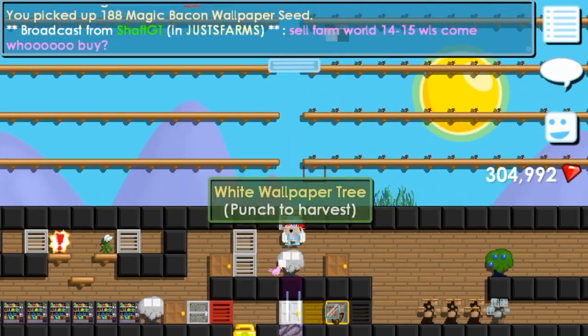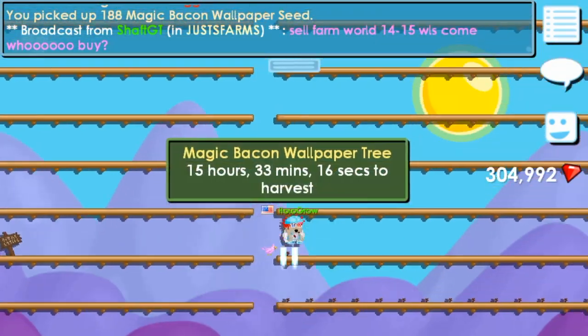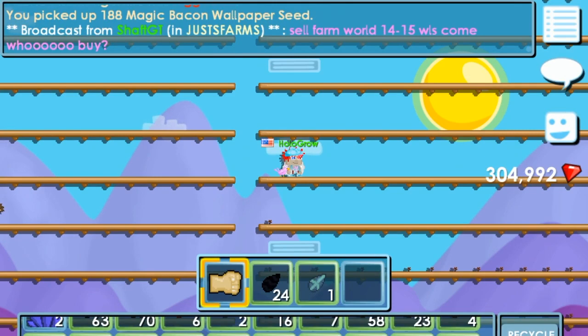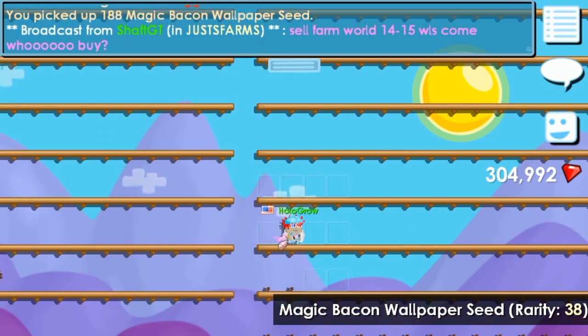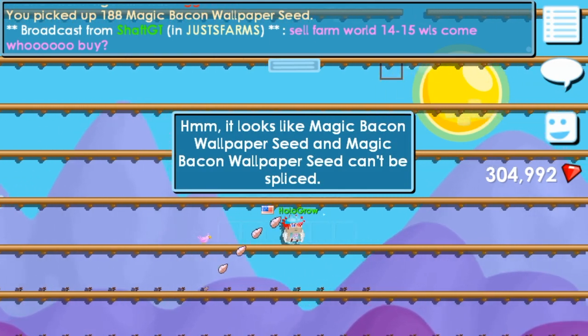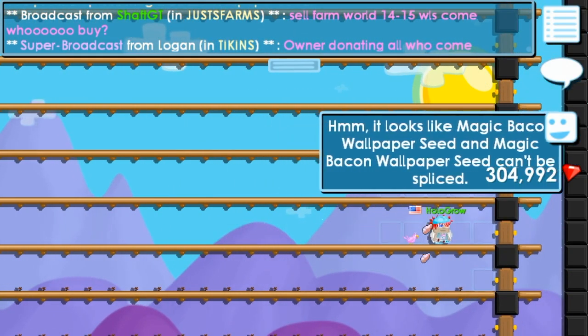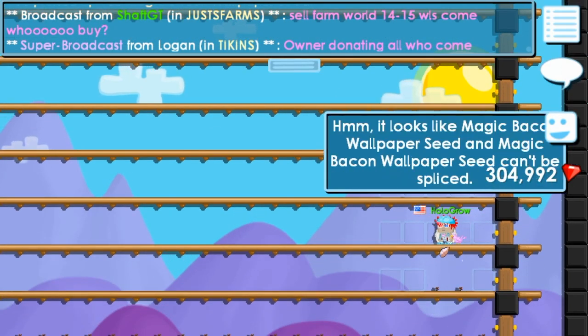Basically if you spend 250 world locks on these, or you could buy 500 and you have about a 50% chance of getting one. You could spend like 250 world locks and get 7 deluxe locks out of this. So I think it's a really good way to make profit.